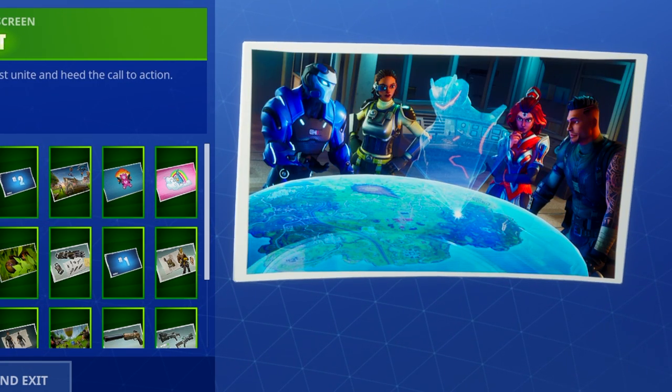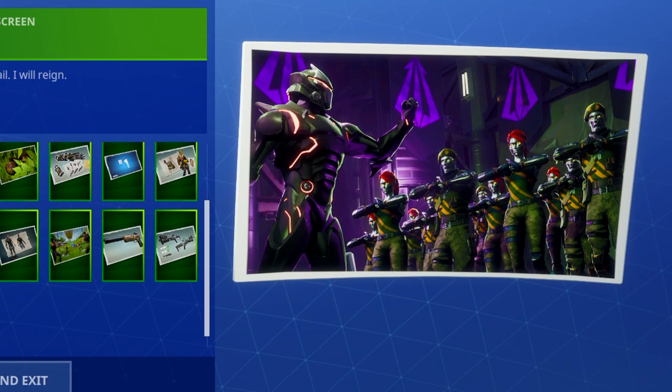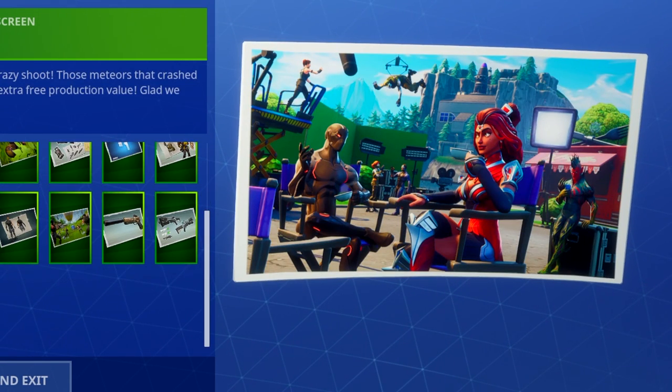Week three shows the superheroes — Carbide and his teammates — trying to find and locate where Omega went. Either we're watching a movie or this is Fortnite real life. Week four shows Omega creating an army with the supervillain banner — he's got something planned. Week five shows them in an actual fight in Tilted Towers where the superheroes are fighting the supervillains: Omega fighting Carbide, with Flytrap in the background. That had me thinking maybe this isn't just a movie — this might be actually the real thing.